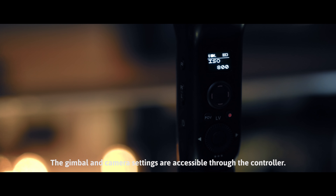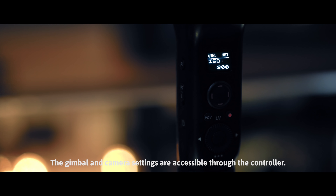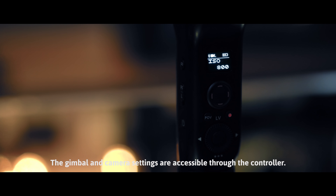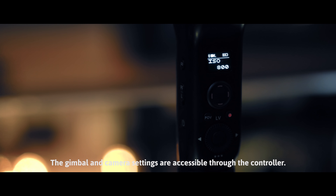Mount the transmitter under the camera. Connect the receiver to the controller and monitor. Turn on all the devices. Wireless control is set.